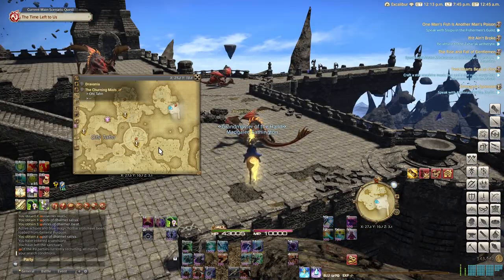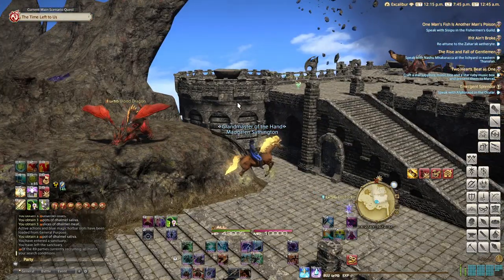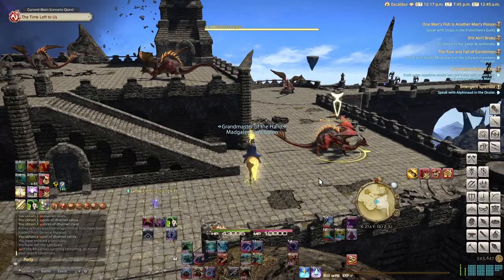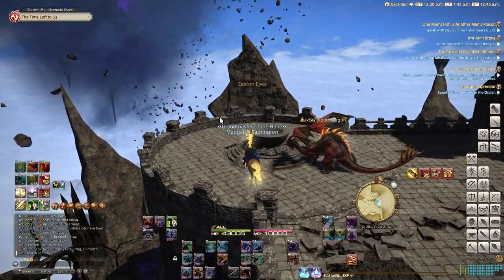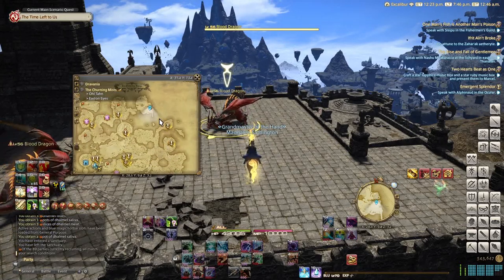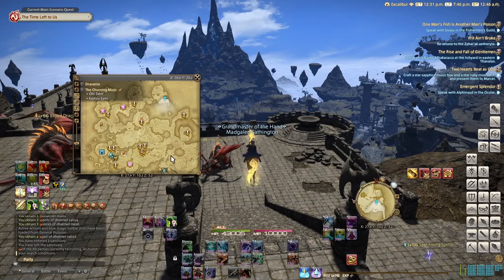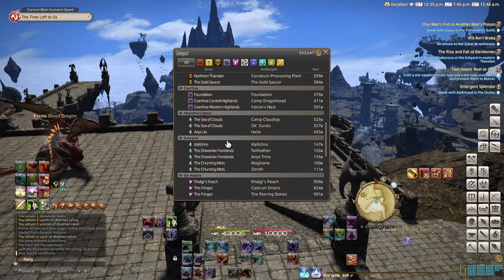The next mob is back in the Churning Mists in the same area where you killed the wyverns, down in the Landlord Colony. These are the same level mobs as the Dhalmel. The main difference is the secondary drops aren't nearly as profitable besides the leather. So while these blood dragons are good for crafting goods, they're not as great for farming overall. But if you want some dragon leather, they're at the very top of the map. By now you should be around level 56 after killing enough dragons and Dhalmel.